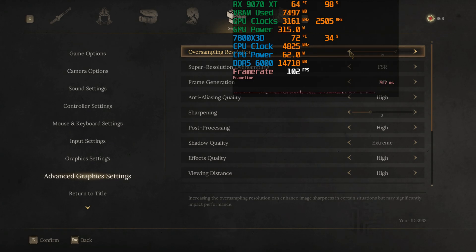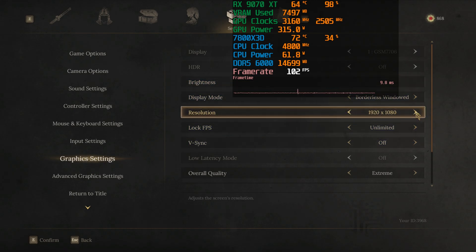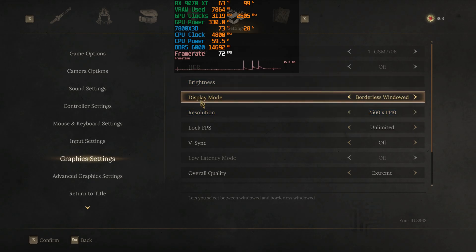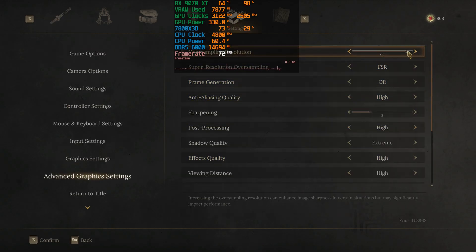So at 1080p, the 9070 XT is sitting at about 80% render resolution scale, whereas the 5070 Ti was at 66–67%. At 80% nothing changes, but at 79% there's a change. Moving to 1440p, we're getting 73 FPS, and at 80% the frame rate is still 73 FPS — so the trigger appears to be around 80% at 1440p as well. That's why at 66–67% FSR Quality we do see an increase — we're not at quality upscaling, but we are below 100%.